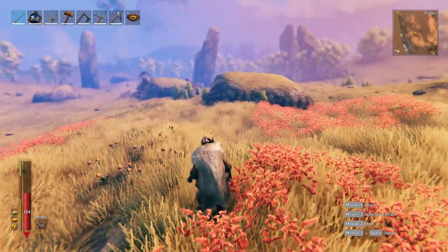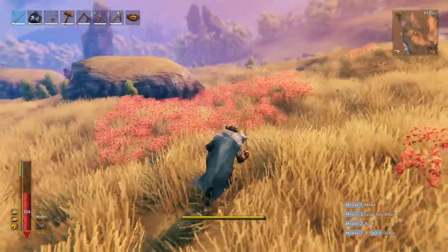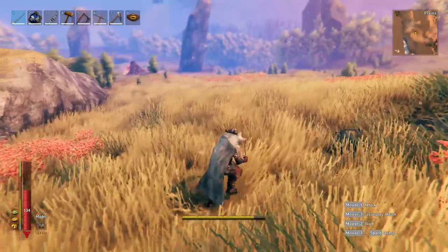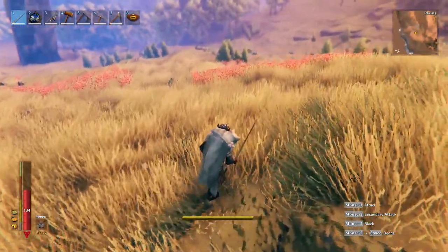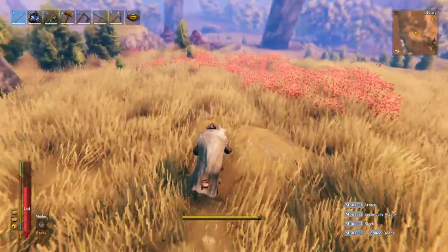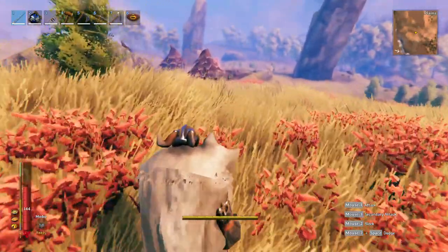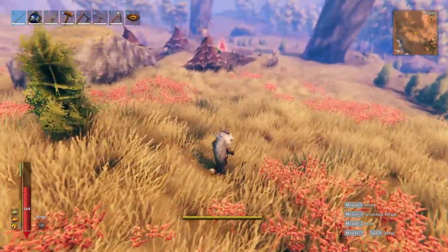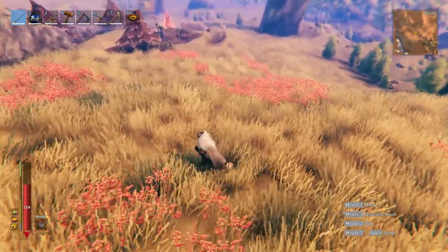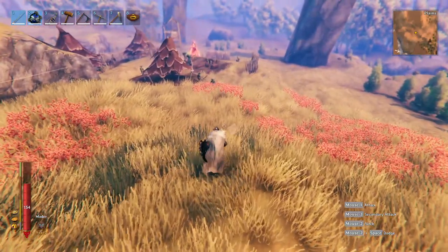The plains biome is the most dangerous biome in Valheim, but also the only place you can grow the materials you need to get endgame items. Today I'm going to show you how to make a base in the plains biome that will allow you to not be attacked and also be able to grow all the things you'll need for your endgame items. These goblin encampments have flax in them that you can pick and grow yourself, but that flax will only grow in the plains biome — and these goblins hit like freaking trains.